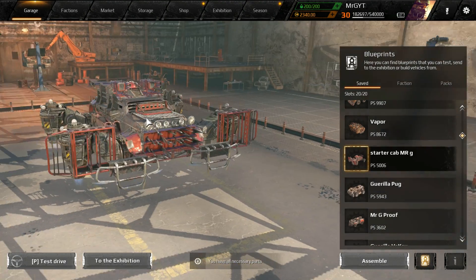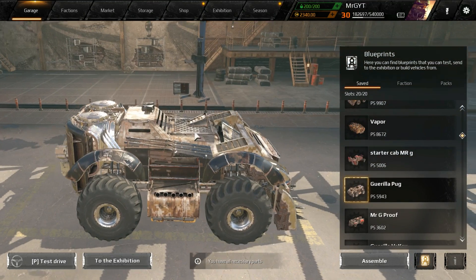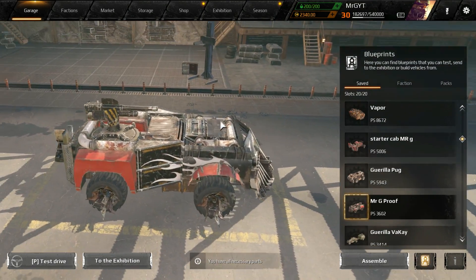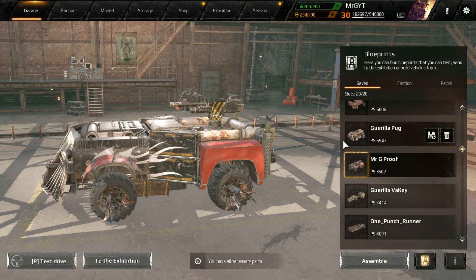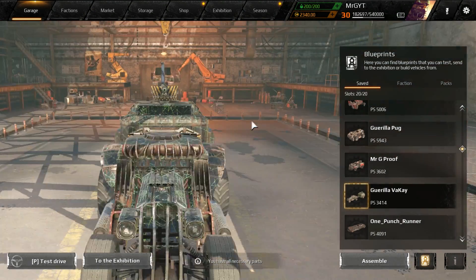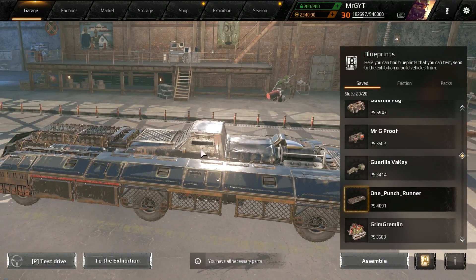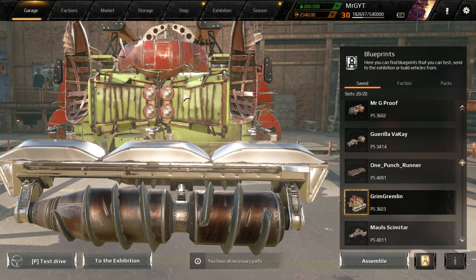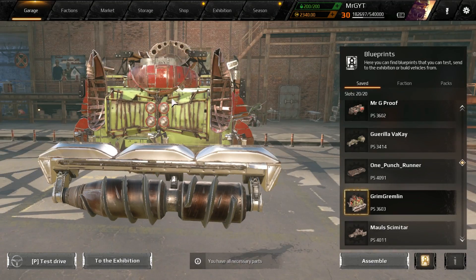Sarah Lynn's build looks like a hover thing with some wasps. This sexy little beast — kind of like a Gorilla Pug — submitted by Gianni. We got Mr. G Proof, love this one just because of the name, submitted by Scowl. He's put tons of armor on the front because I just tend to run in and die. We've got Gorilla Vacay submitted by Toxic — it's like pulling a little RV trailer behind it, that's adorable. We got the One Punch Runner submitted by Kaibot, basically a Hermes melee build slammed onto the Gorilla cab.